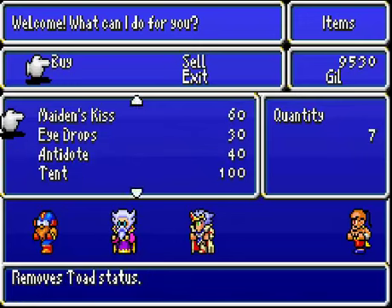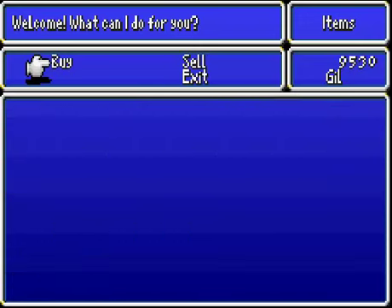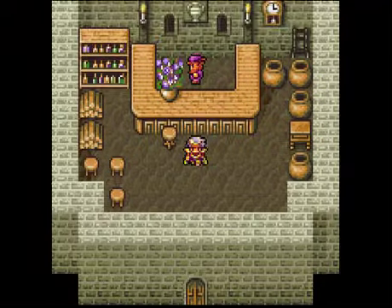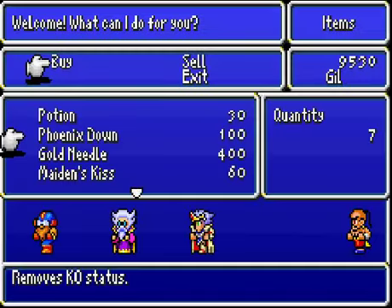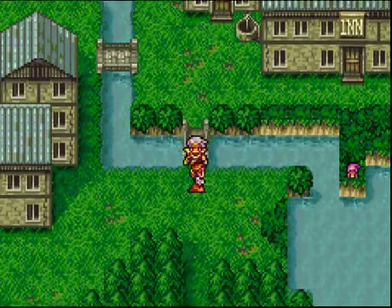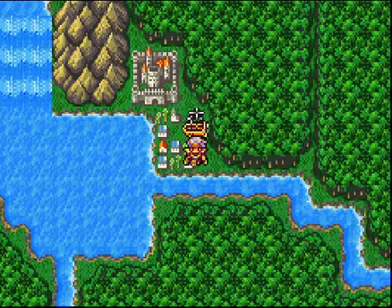If you do have leftover gil, I do suggest actually going to get some more tents or more cottages. And as you know, I only buy ten of these things because, frankly, it works a lot more. Where was I gonna buy Eye Potions? I thought it was from Cid — I'm not sure. It's only 2,000, we can easily put it back. Okay, now I believe, seeing as we really are okay now, I think we can head up there.